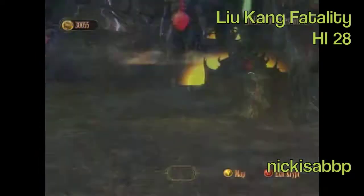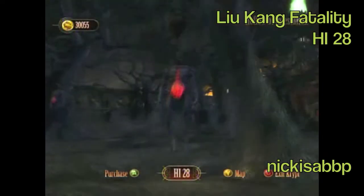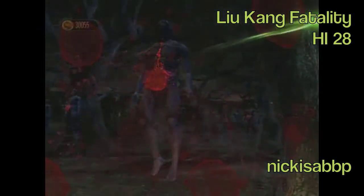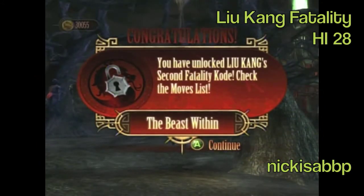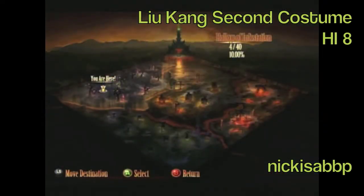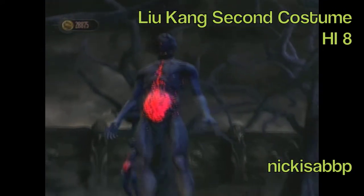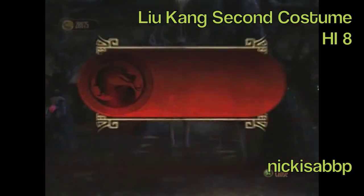Liu Kang's second fatality is in Hollow of Infestation number 28. This one's pretty cool — he turns into a dragon, eats you, and then turns back into Liu Kang. His second costume is in Hollow of Infestation number 8, right near where his second fatality was. This one's okay too — he just kind of puts his shirt on; that's really the only difference.